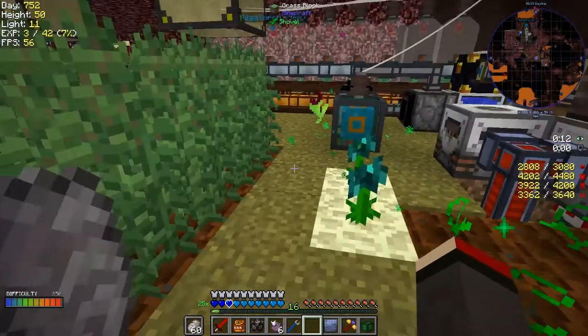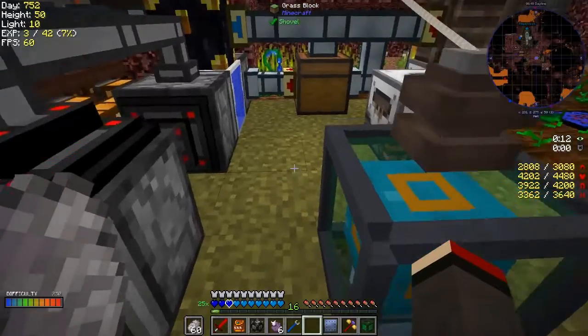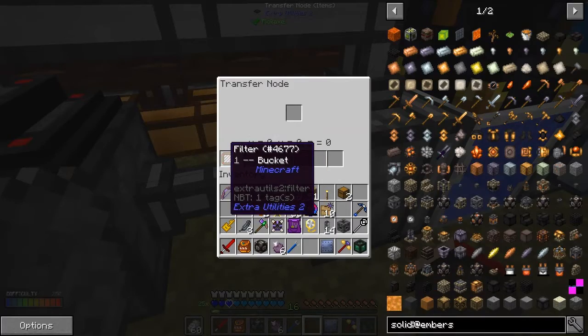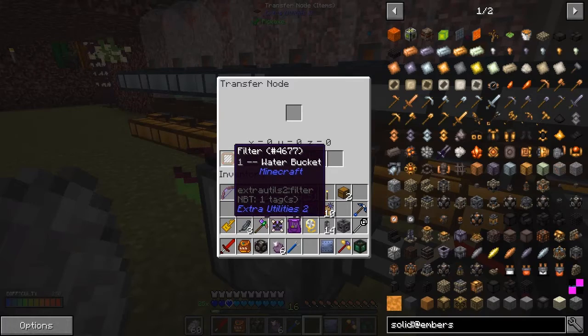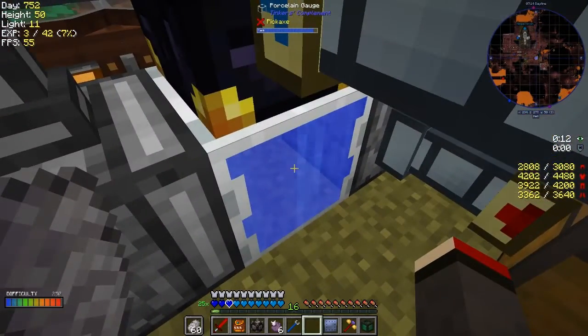I don't know what's causing that. What I did to fix the water is I put the pitcher plant here and a mechanical user set to 'activate block with item.' You can see how fast that was - a bucket of water went in. I've got a filter pushing water buckets out of here and into there, and empty buckets go back. As soon as there's bucket space it right-clicks it, pushing the water in. A simple little process.